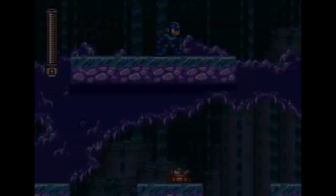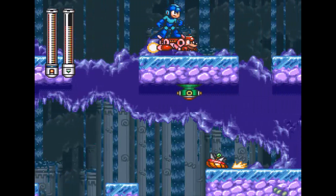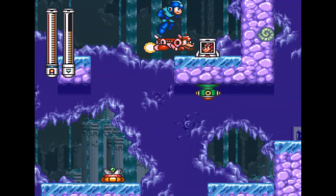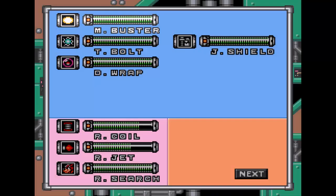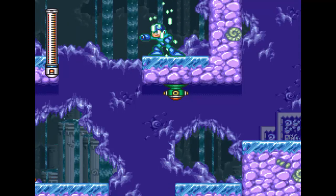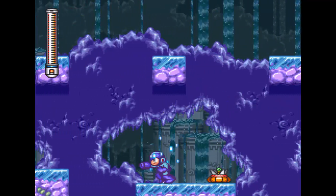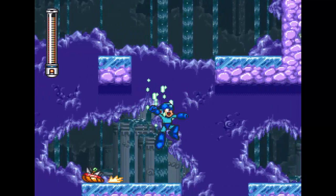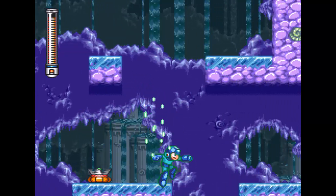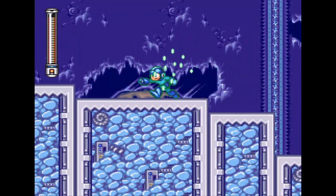Okay, so here is another item we want to get. I'm going to just go ahead and cheap this out with the Jet again. Here we have another Rush item - we have the Rush Search. This little nifty tool will allow us to search for items that are hidden underground.